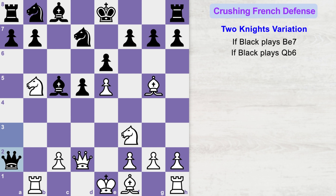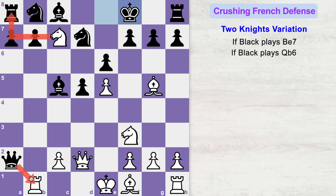If queen captures the a2 pawn, then knight c7 check. King moves to f8. Before capturing this trapped piece, white has to make sure he doesn't lose his undefended piece. So white has to play rook to c1 first and then go on capturing this trapped rook in the next move.